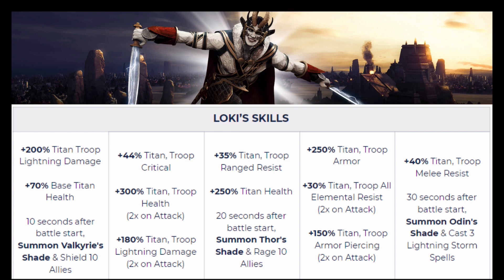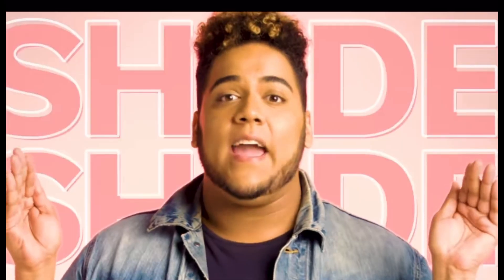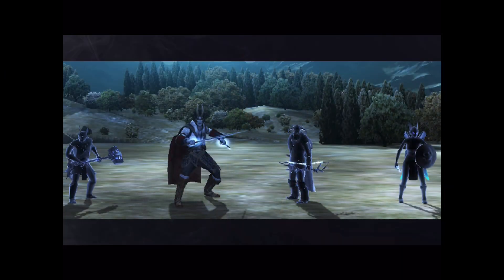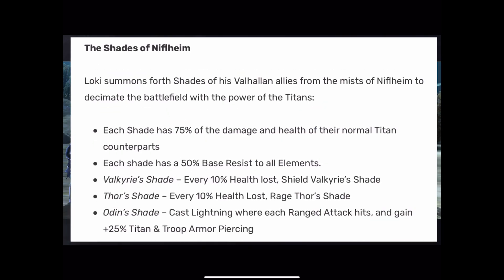Fifth skill: 40% titan and troop melee resist, and 30 seconds after the battle starts it's going to summon Odin's shade and cast three lightning storm spells. Sounds pretty cool. But what exactly is a shade? Well, the shades of Niffelheim are these little tiny shadows — you see Thor, Odin, and Valkyrie. Now throwing shade and DOT is going to require you to utilize the shades of Niffelheim.